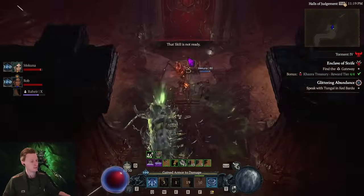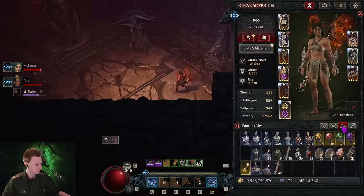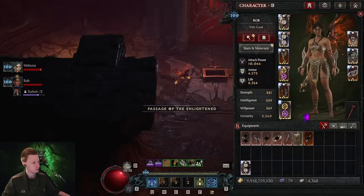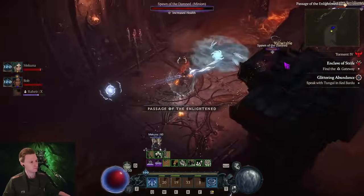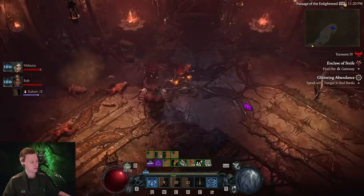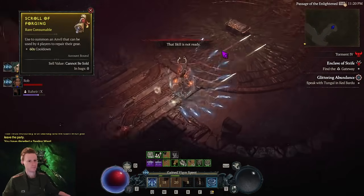We meet a treasure chest. We already got a scroll of restoration — this is the temper recharge item. There's also Citadel Coin: you get Citadel Coins and you can buy stuff with them. I got a coin from the chest. I got a coin and a stone.